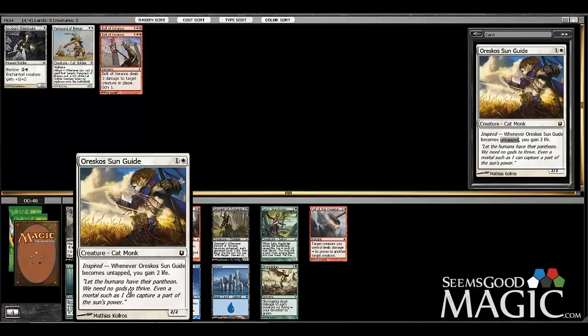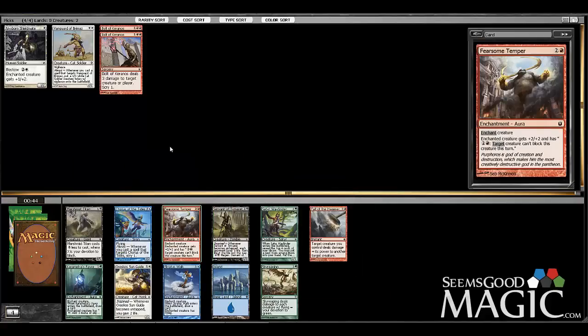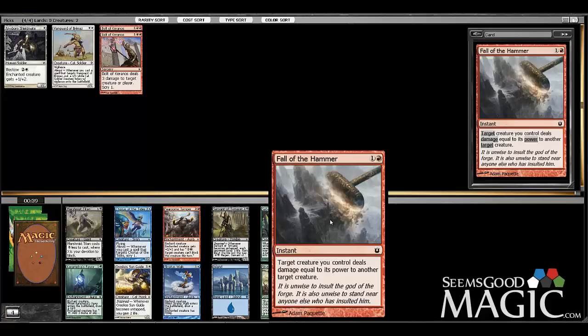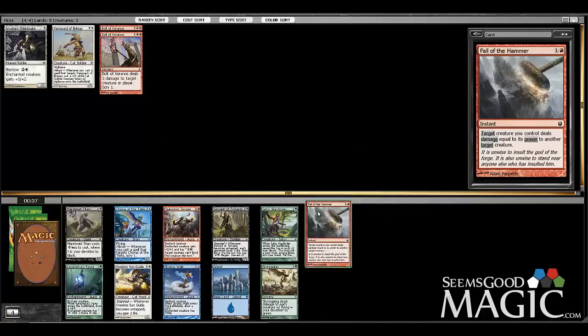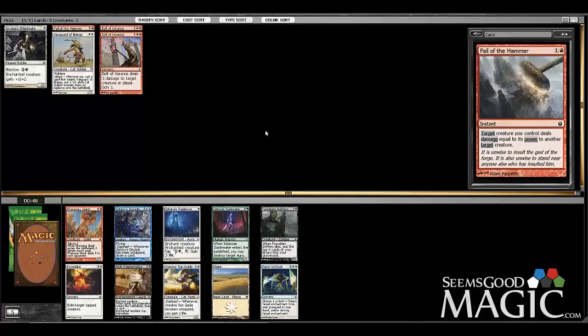We got a good pack here — we can take this two-drop who's good, but I think we actually want Fall of the Hammer. Fearsome Temper is excellent too, so good red-white options here. But Fall of the Hammer is like a one-sided Pit Fight — that seems excellent, really strong. You can't do it to players, but the fact that it just deals the damage of your creature to another creature, I feel like this card is super strong. Let's take it.